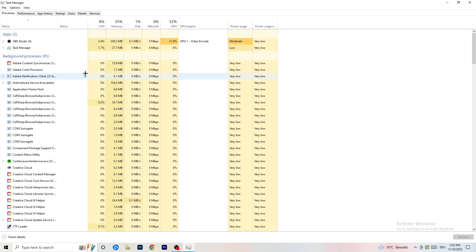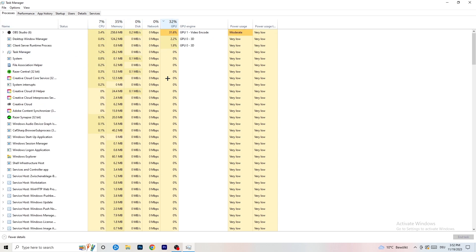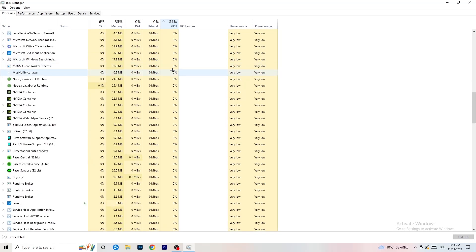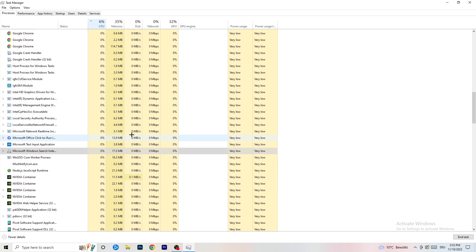Next, click on the Processes tab. You'll see Applications and Background Processes, along with CPU and GPU columns. Click on the GPU column to sort by GPU usage and end any non-Windows process using too much GPU by right-clicking and selecting 'End Task'. Then click on the CPU column and do the same — right-click anything using too much CPU and end that task.